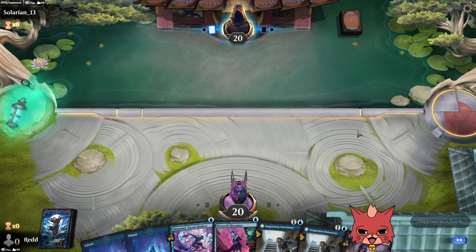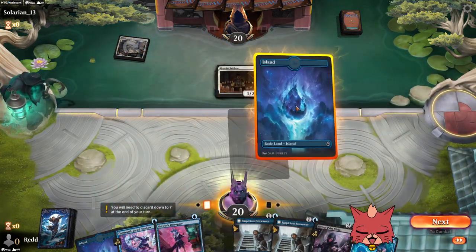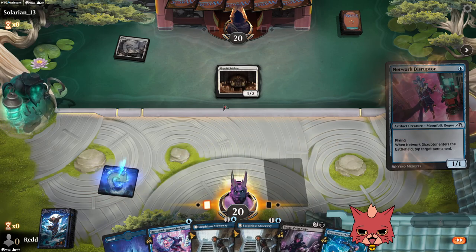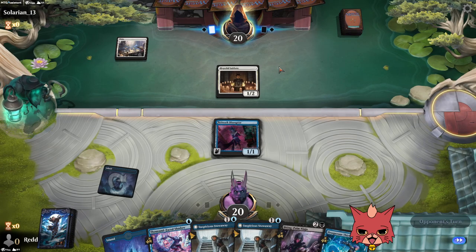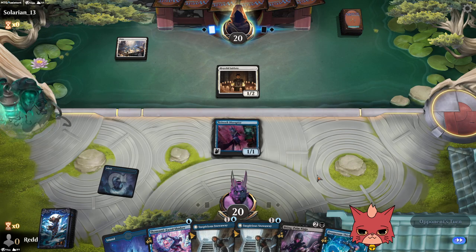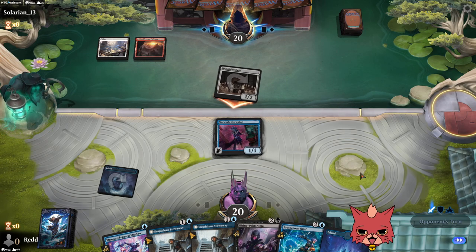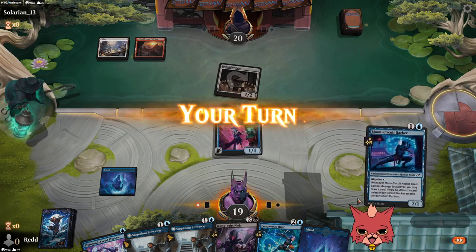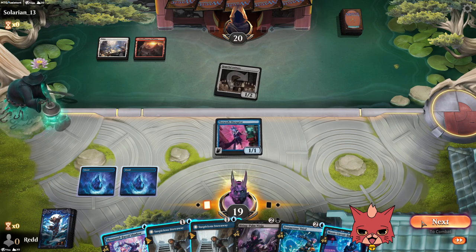Even without a black source, I think this hand is keepable — there aren't too many black cards in the deck. If we get a Prosperous Thief, that's pretty darn good. This is most likely the new Boros build over Mono White. We've been seeing less Mono White and more Boros, and if they have burn, I really don't want them to hit my 1000-Faced Shadow this early. They might just choose to hit face instead — probably Play With Fire.